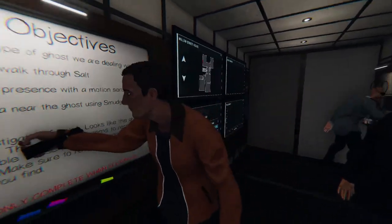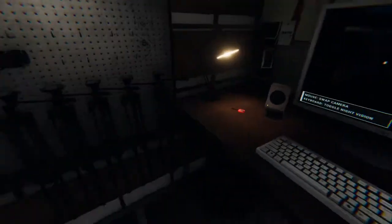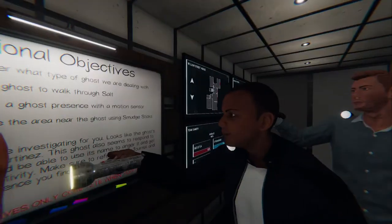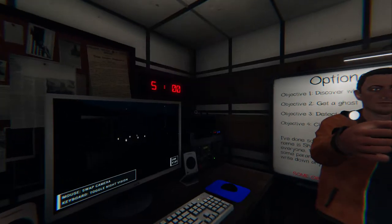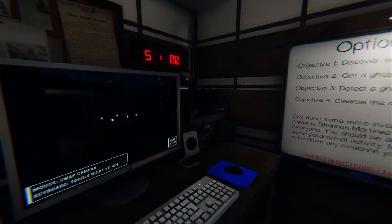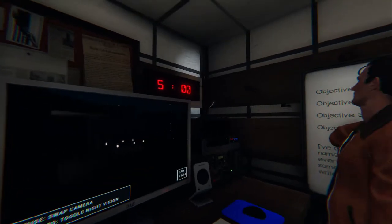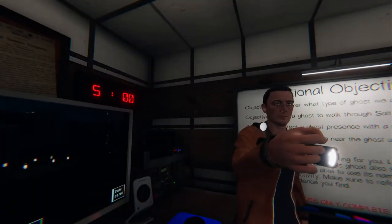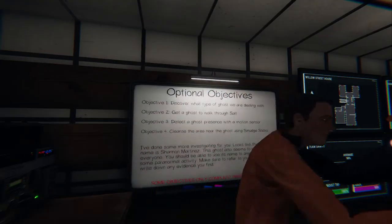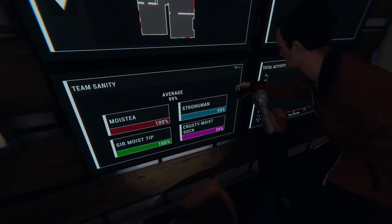There are three difficulty levels as far as I'm aware — I last played this five months ago so they might have added a new one. There is a timer on the board here in red — five minutes. We have five minutes to set up in the house before the ghost starts hunting or becomes active. As you go higher on the difficulties, that timer drops.